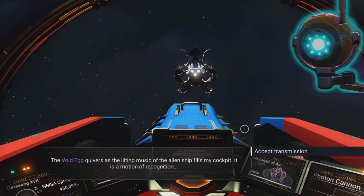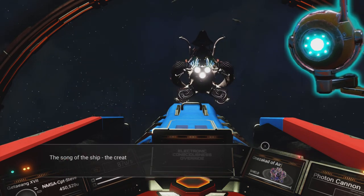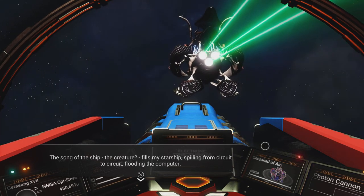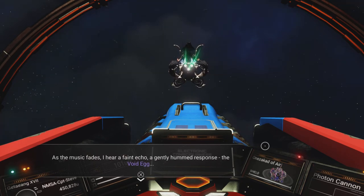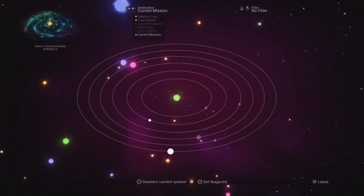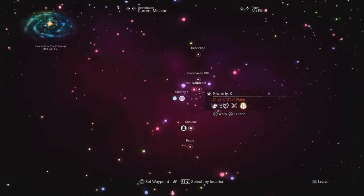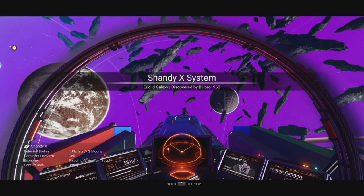The ship says 'no more metal masters.' Exo explains that the metal masters the living ship references are the Corvax, who have been mentioned a couple of times during this lore. Music fades, and we get new interstellar coordinates. Opening the galactic map, jumping to another system — it's marked with a glowy egg mission marker. We're heading to the Cater Mondo in the Shandy X system.